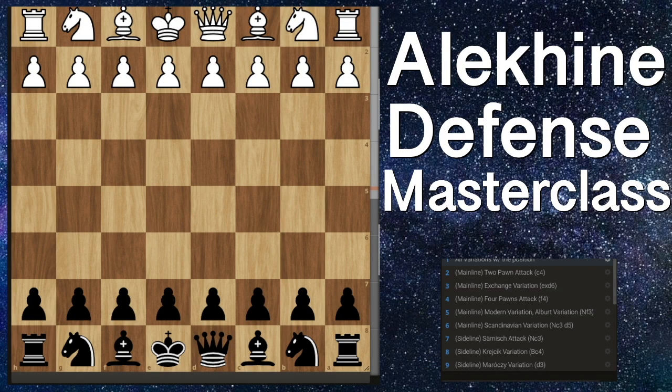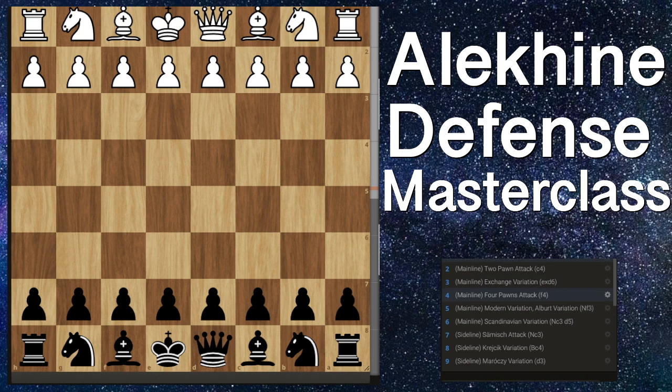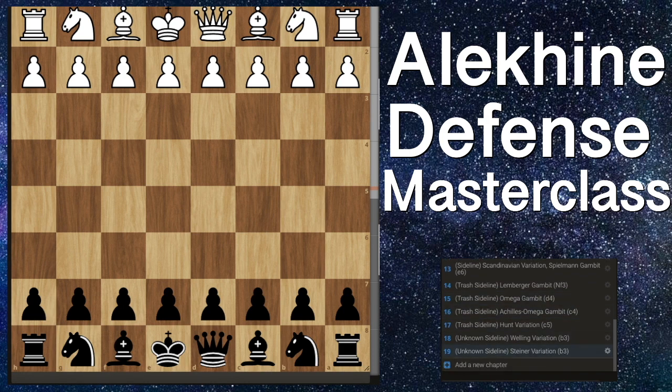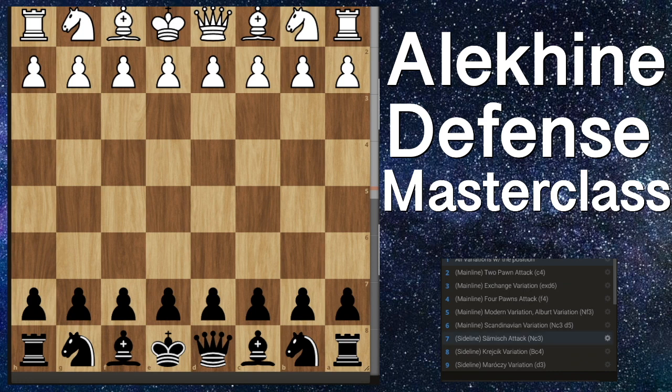First off, I'm going to be going through all the variations, not actually analyzing them yet — just showing you the first moves. Then I'll be taking a look at all the mainline variations and all the sideline variations, even the very bad ones and the ones that are virtually unknown, because this is an ultimate opening masterclass. The Alakine Defense starts with pawn to e4 and we respond with knight to f6. This attacks our e-pawn and the Alakine Defense is something known as a hyper-modern opening, which means instead of building a big center with pawns, we are instead going to be developing our pieces and trying to make white take a big center, at which point we will slowly attack it with our pieces.